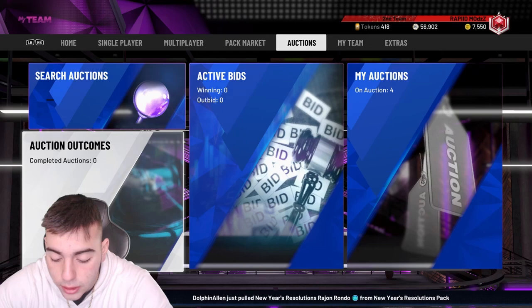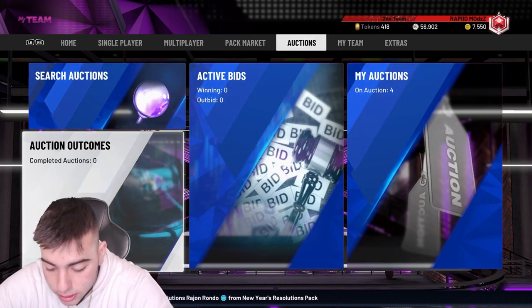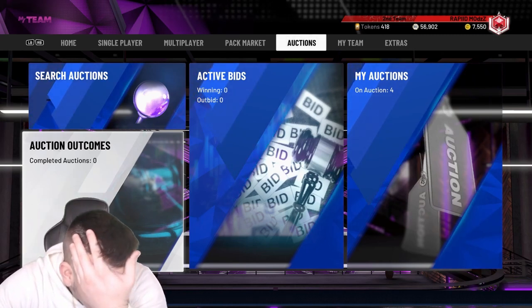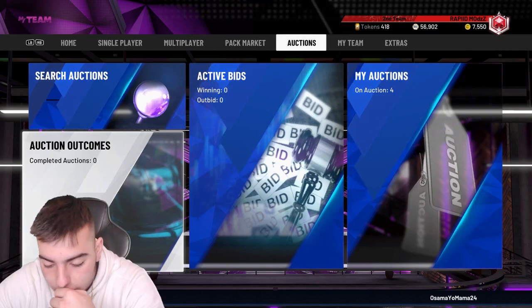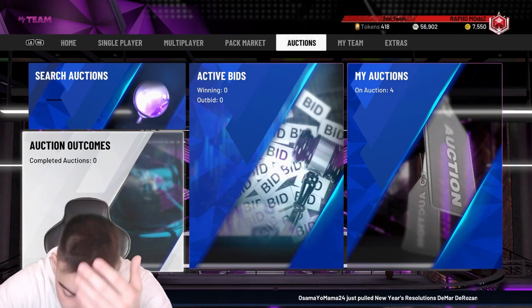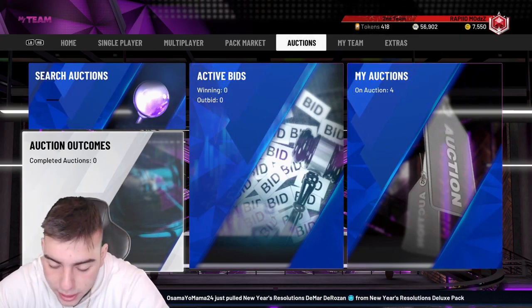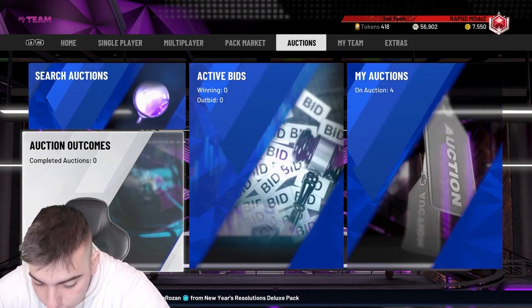Over the last 14 days, Luka Doncic has been the best basketball player. He's gotta get a pink diamond — they have to drop a set with pink diamond Luka, or put him in packs, because he is a stud. He is literally the best small forward in the game right now.